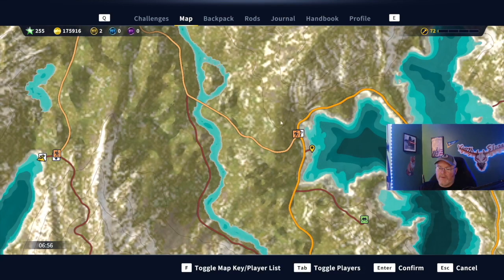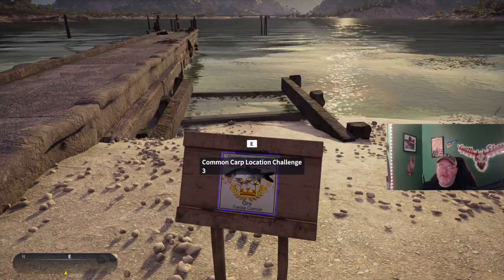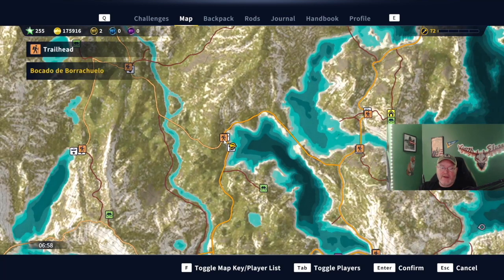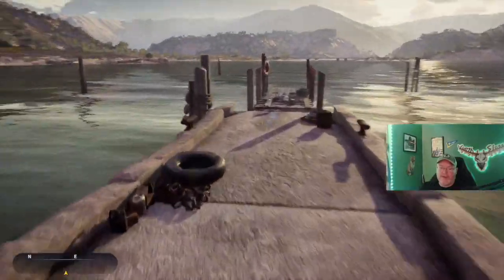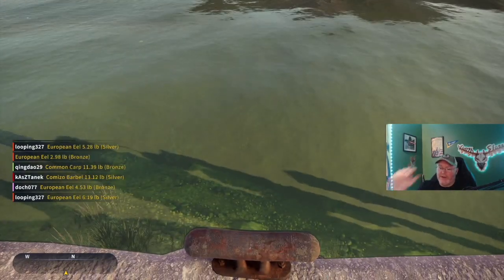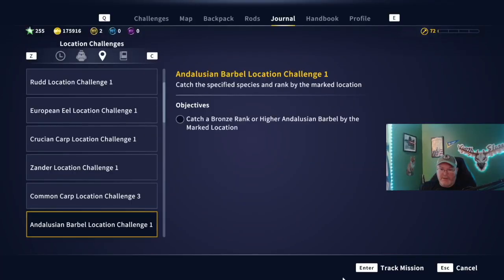Fast traveled in here to Ola de Sernacalo — we're getting kind of up in the northern part of the map now. Here is a Mirror Carp Challenge 3, so a gold mirror carp — very nice. Common Carp Location Challenge 3, gold carp. On this one, I stood out here and cast all over the place and never could get him to come. I short-casted right here and he just came right out and bit it. We are here on the map, Mino de la Cobra. The Andalusian Barbell Location Challenge 1 — that will be a bronze, just catch it with whatever you want.